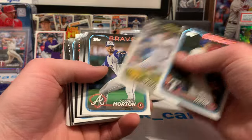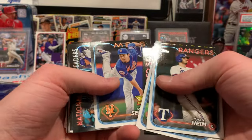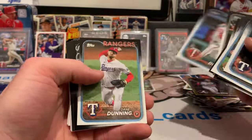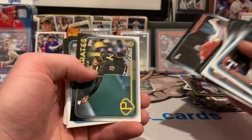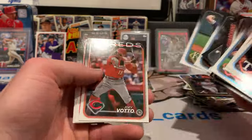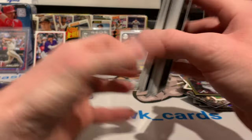We'll fly through the base before we get into the Silver Packs. Kodai Senga Gold Cup, Connor Wong, Vientos — starting to see some doubles. Dane Dunning, there's the Reds, Oneil Cruz, Bobby Miller future star, Joey Votto, Moreno, Kris Bryant, and Hao-Yu Lee.